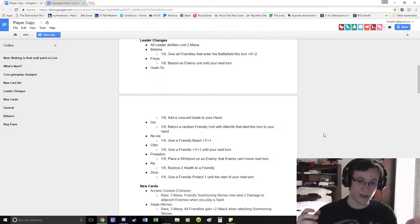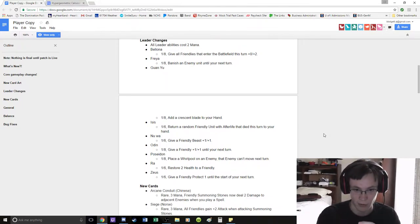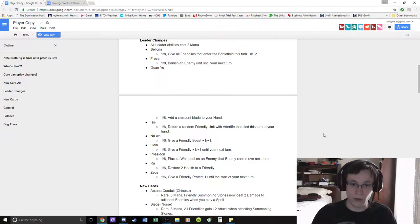Poseidon Whirlpool is really strong — really strong against that aggro style, especially against Odin and Nuwa, because most of their minions are melee and you don't have a lot of ranged options. Nuwa obviously has the Stone Guardian, but that's a turn 4 play. Poseidon is excellent just because he effectively mitigates 1 melee unit's attack value each turn. You have a Blademaster on board, a Ymir on board, a Loki on board...